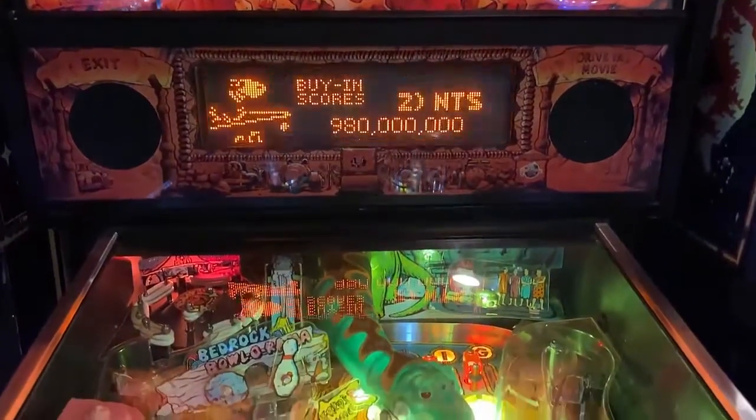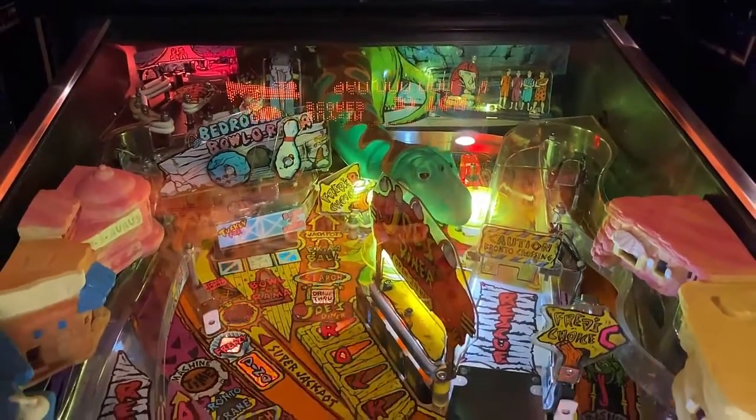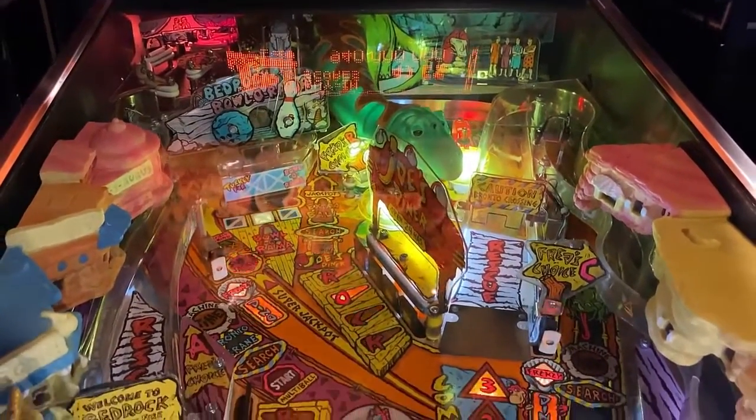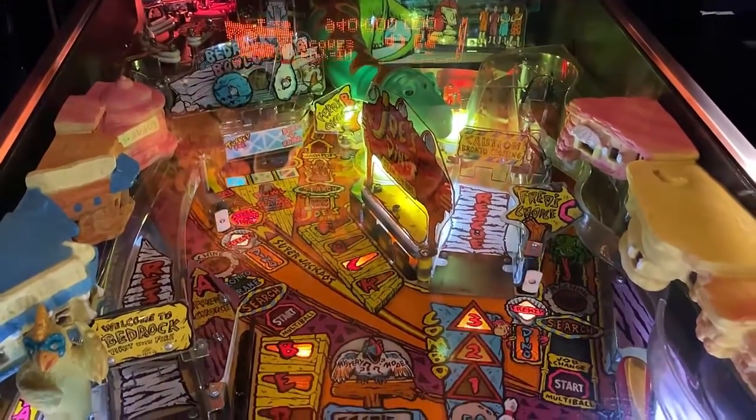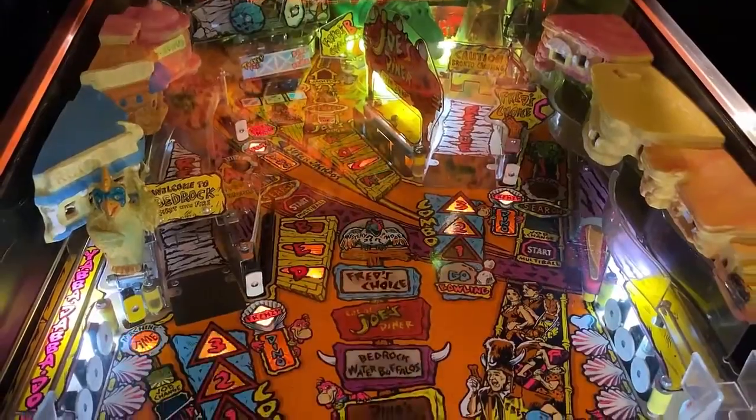As you can see on this playfield, you've got dinosaur heads and quite a bit of toys in there. The buildings where they live are across the left and the right side of their town, so it adds a three-dimensional layer to the game. It looks really, really good.